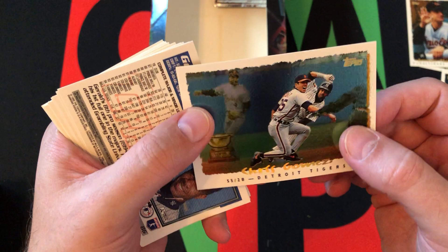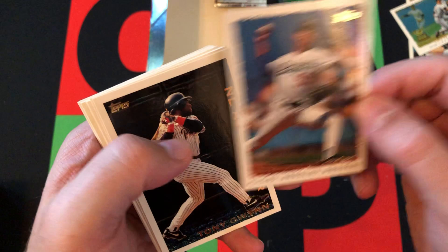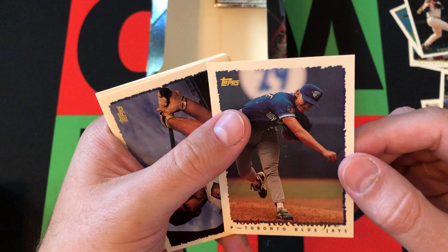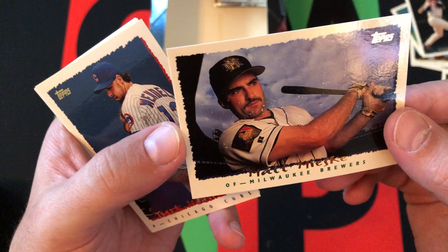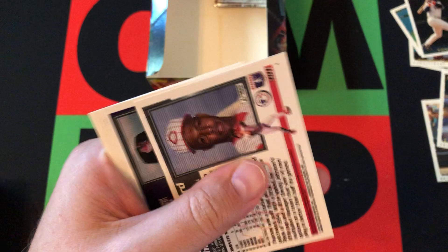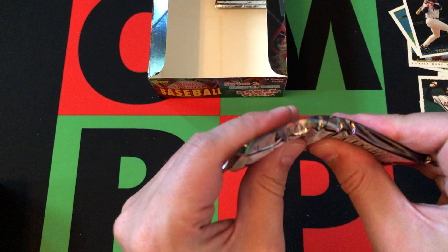We got Tony Pena, Chris Gomez — Star Trek card, also the Gold Cup card. We got Gerald Williams, Ismael Valdez, a Tony Gwynn League Leader card, Pete Harnish, Mike Gardner, Derek Parks, Todd Stottlemyre, Matt Mieske — there are more clouds in the background. I'm guessing these were just photoshopped or something; there are way too many pictures like this with all these clouds. Turk Wendell, Thomas Howard, Jim Thome — Hall of Famer — Rusty Greer, and Ben Roberts.